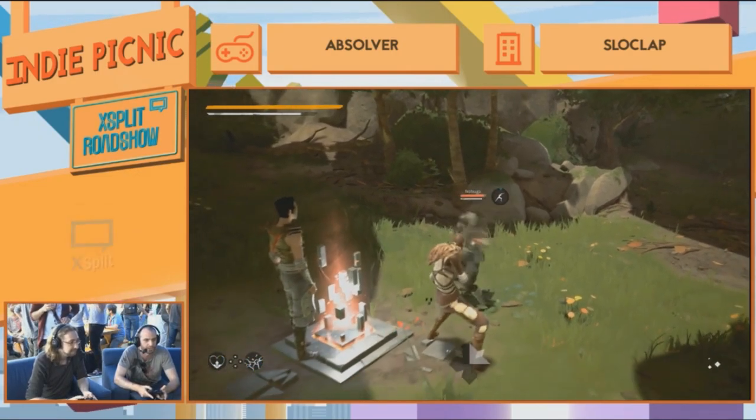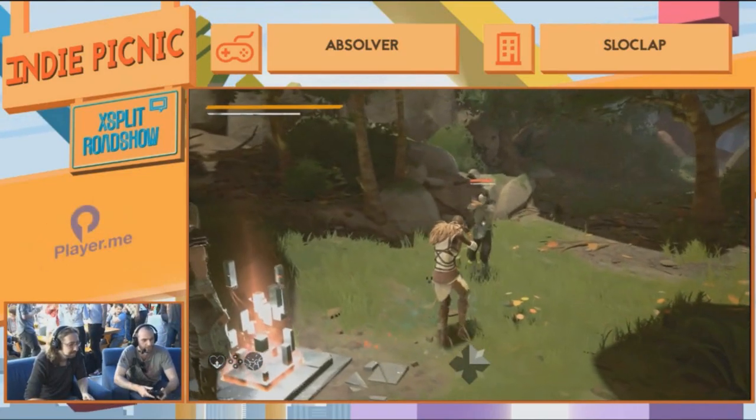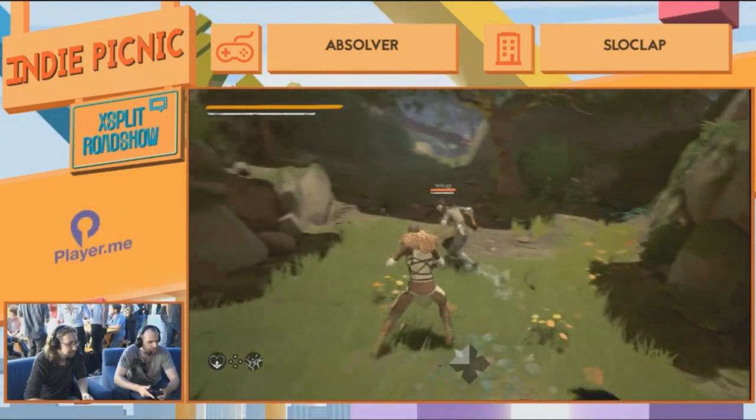If you don't have any more stamina, your guard will be broken. You can dodge with B — dodge also consumes stamina.